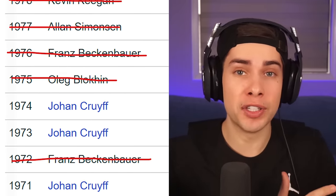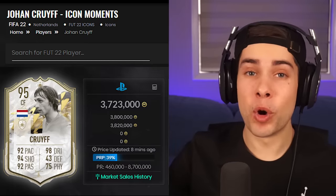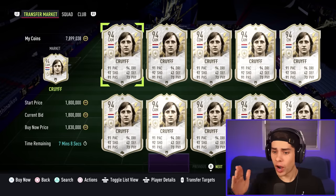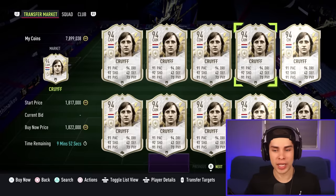Moving on from the 60s to the 70s now, and our next player is Johan Cruyff, who won it three times in the 1970s. He's the only player in FIFA from the 1970s that we can add. If I got his prime moments we wouldn't have coins for the rest of this team, so we're gonna go for his 94-rated prime card for about 1.8 mil.